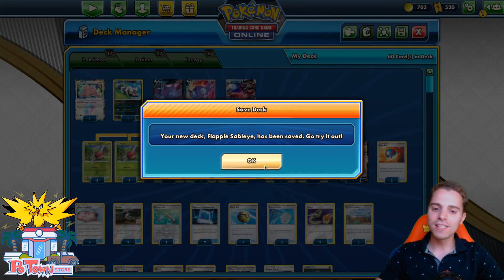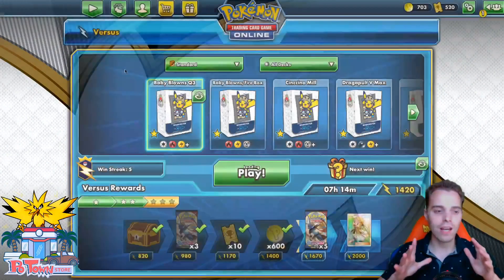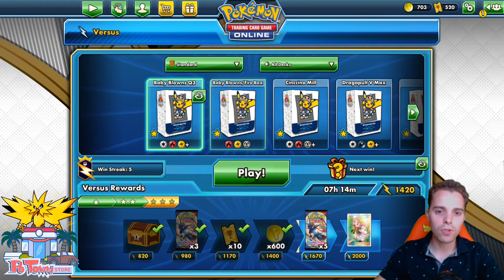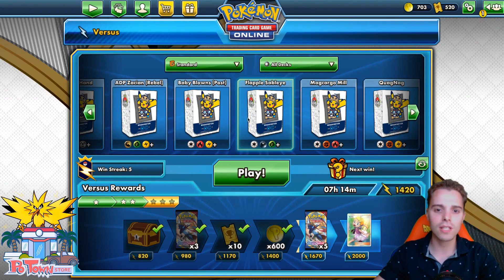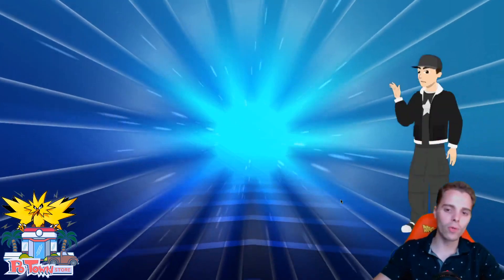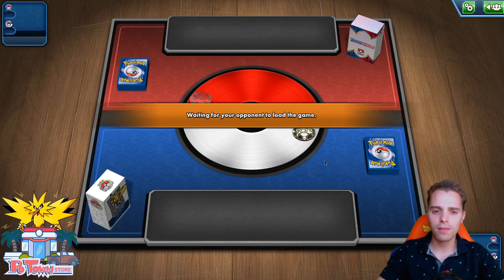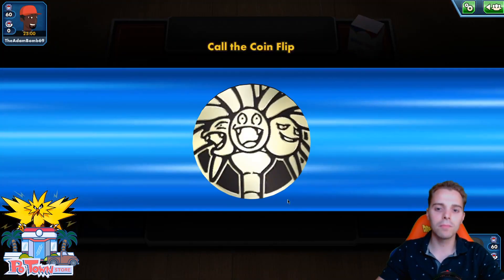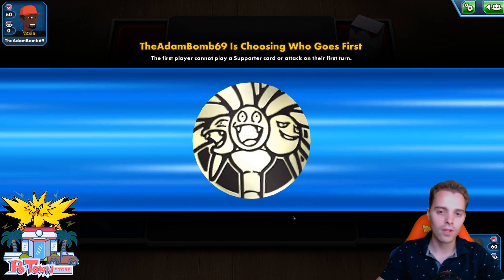This is a very interesting deck — we're gonna see how it goes. I was very surprised by this list. One of my subscribers gave me this list and we're gonna try it out. The only thing I changed is adding in one Bede — he actually had a 3rd Great Ball. We're probably up against Baby Blacephalon, which is not a good matchup because they have way too much HP and can up-trade on Sableye, but we'll see. Maybe we can punish them if they play a lot of Jirachis and don't know what they're up against.